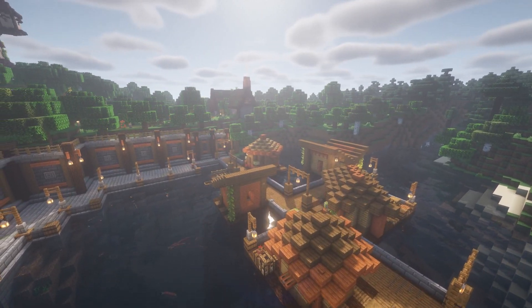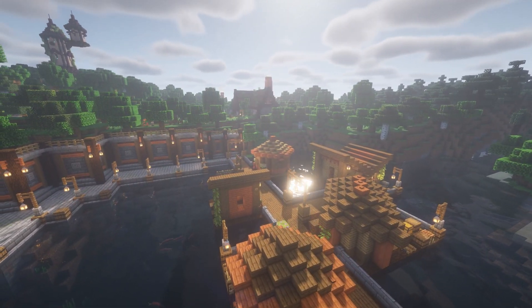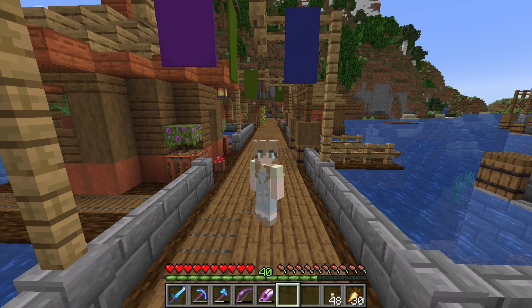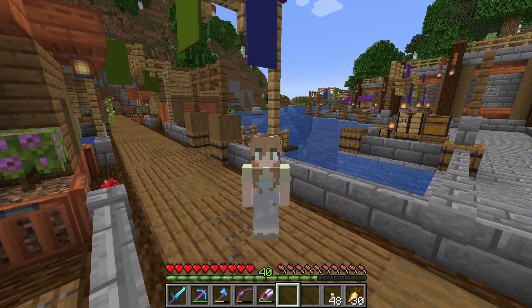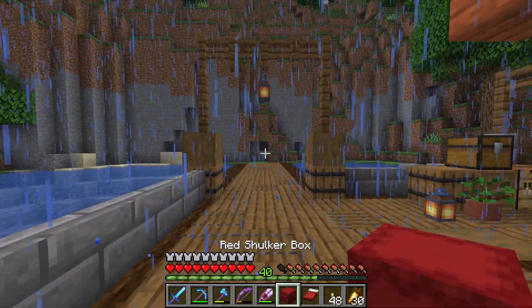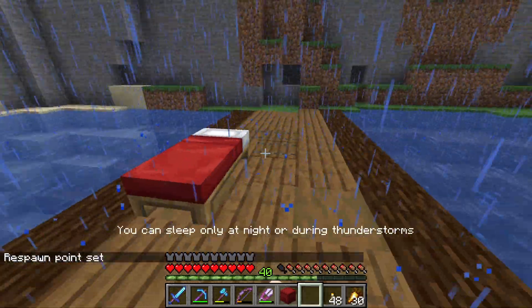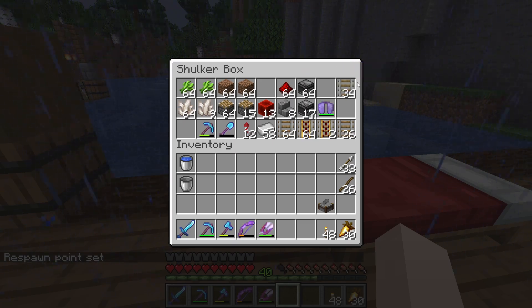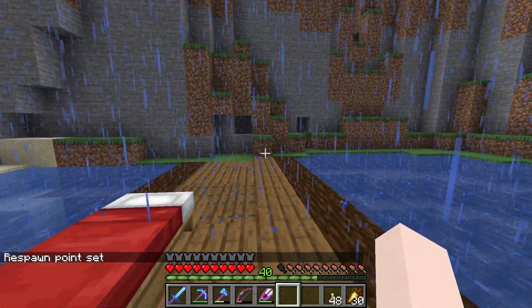We built this beautiful fishing village in the last episode and also built this dock. In today's episode we are going to be building an automatic sugarcane farm and also populating this village with tons of cute little villagers. It starts raining as soon as I want to work on the project, but I have a cute little redstone box here ready to go with most of the supplies I'm going to need for this sugarcane farm.